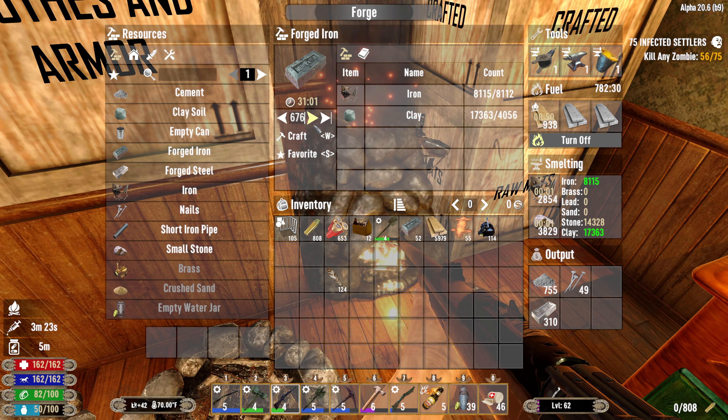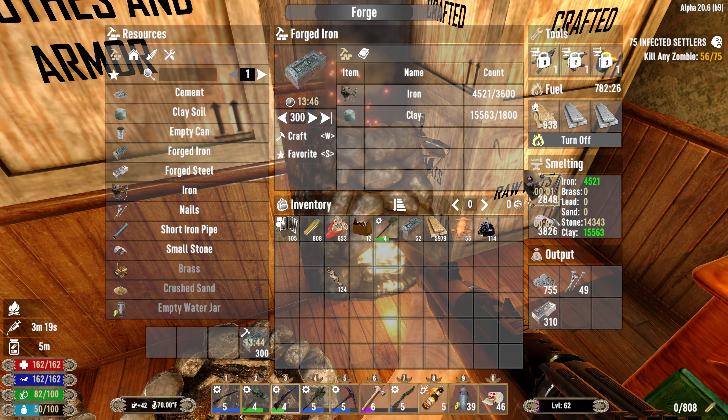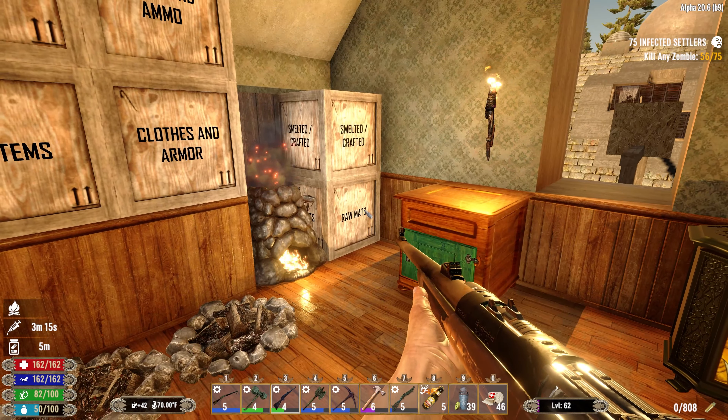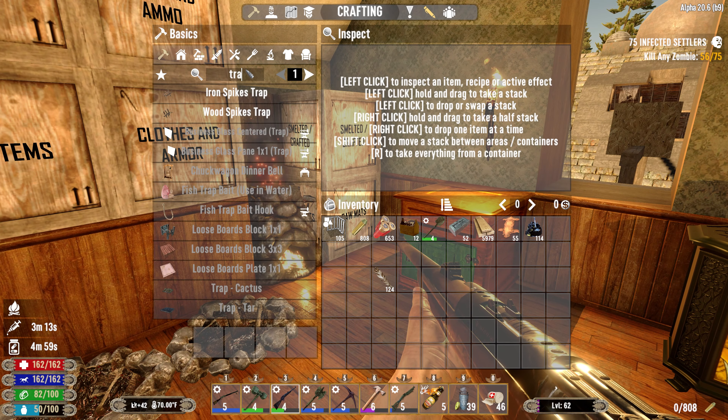We'll see if we can use that to repair stuff or attack things - either way will be awesome. I need to get a bunch more forged iron going, so let's work on that. We'll make 300. Alright, we got some more getting ready right there.